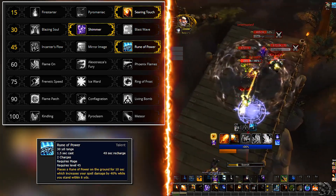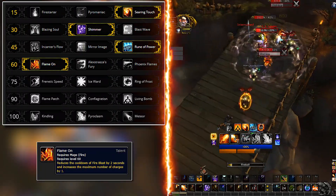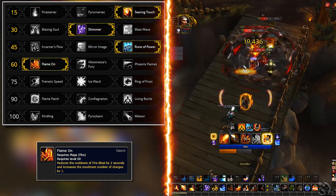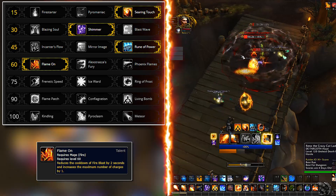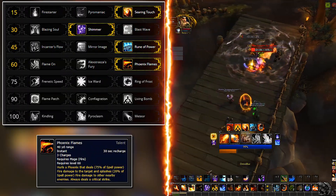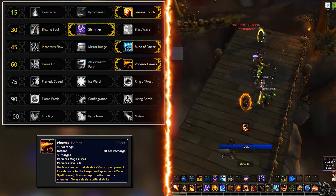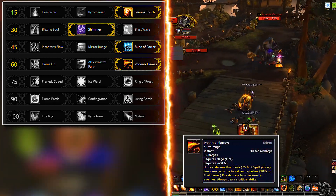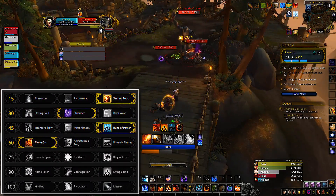Next up we have two options. The highest simming damage dealer on the row is Flame On, which will provide the most DPS gain overall. It gives us an extra charge of Fire Blast and essentially gives us more Hot Streaks throughout the course of a fight. The next option is Phoenix Flames. Although this one sims a bit lower, it does provide additional burst damage. Depending on your group and what dungeon you do, if your tank pulls a dangerous pack that you need to burst down super quick, pick this option. Personally, I play with both and I like Flame On a lot more.